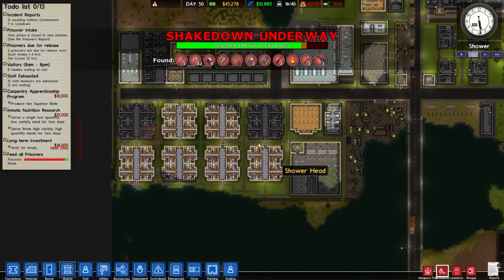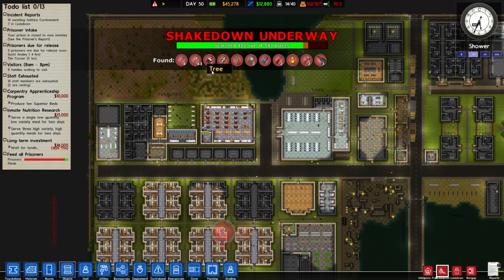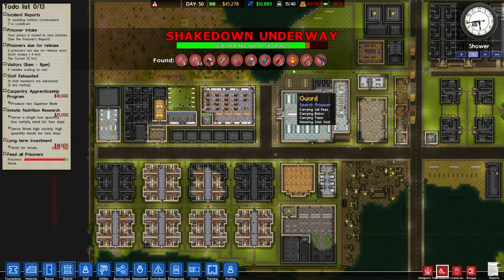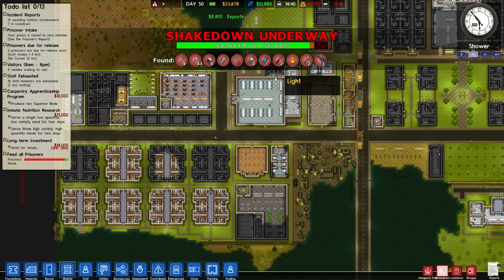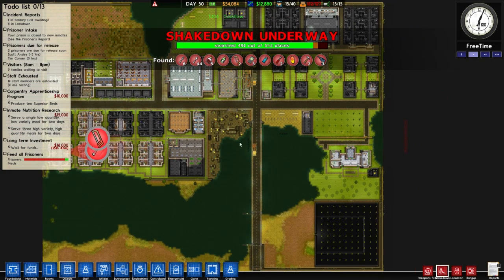As you can see we've got a lovely shakedown underway. We have found 43 spoons, five boozers, one bottle of poison, one hacksaw, two mobile phones, one lighter, two screwdrivers, a unit of drugs probably from Ryan's stash somewhere, two hammers and three drills. We've searched almost 543 places. Our money is 53,678 generic credits. We actually receive 12,800 and 88 per day in generic currency units.